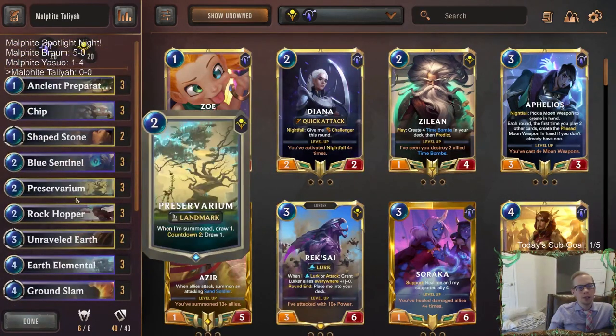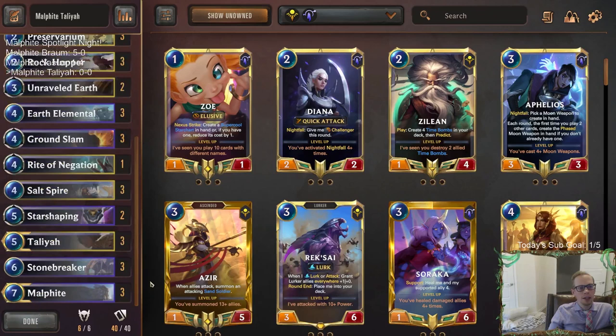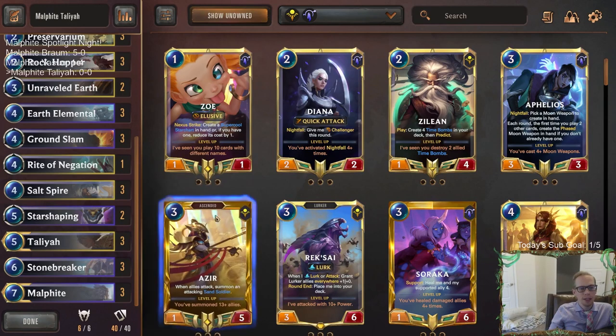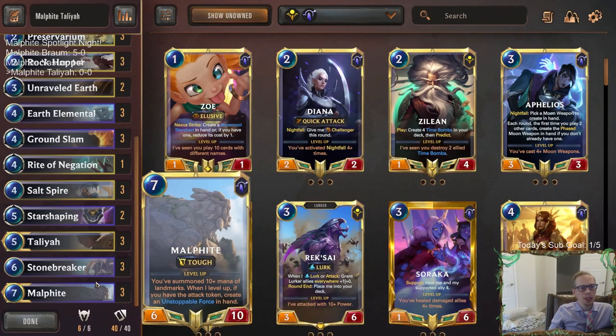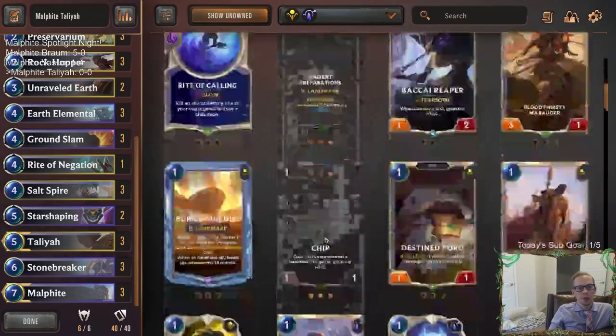This specific list — I don't know who it's from, it's not from me. It was from somebody on the ladder last season in the top half of Master's Rank. You can check the different decks people have in Master's Rank. This was from somebody there with Malphite Talia, so I thought it would be a good one. I jotted down the deck code to get to at some point. It does have Star Shaping in it, which did get nerfed — it's only doing 80% of the Nexus healing than what it used to.